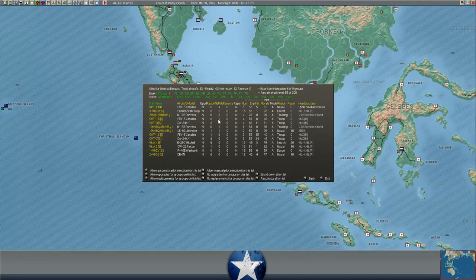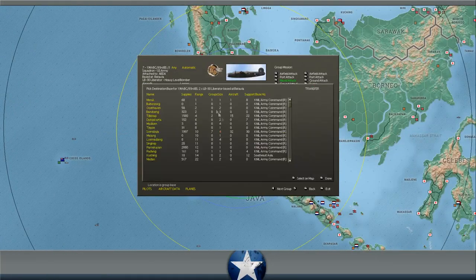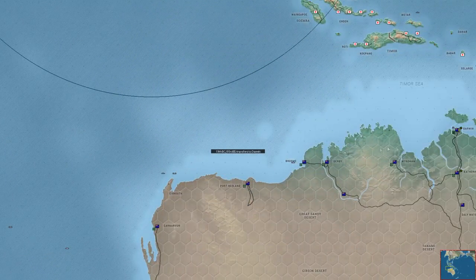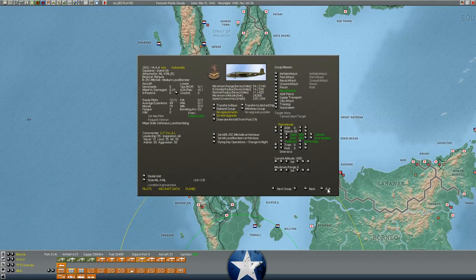We're going to go ahead and fly the one ready B-24 out to Darwin, because I was trying to get them out of the Dutch East Indies before it fell. The B-25s are set to search right now, but I'd rather they attack enemy naval units. Their accuracy is 3% - wow, they suck. You can see a whole bunch of shipping clustered in the Java Sea.